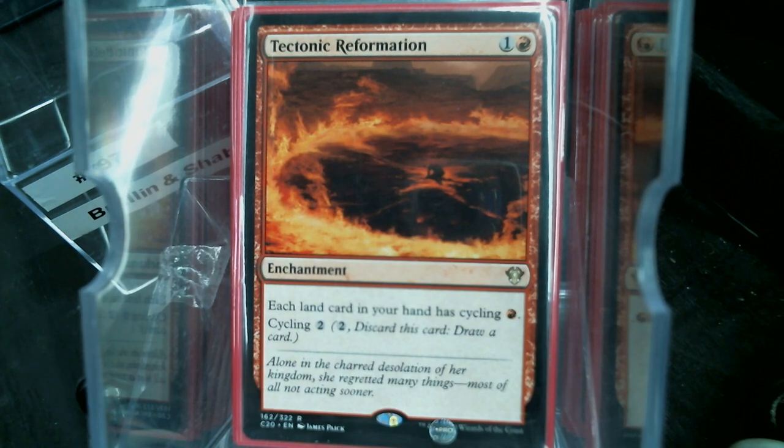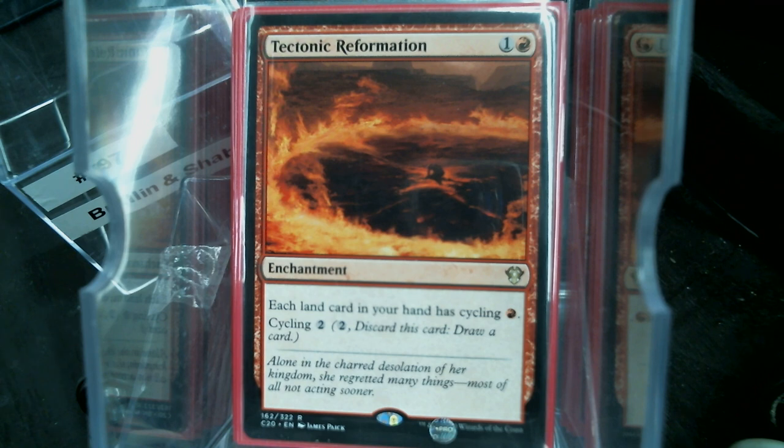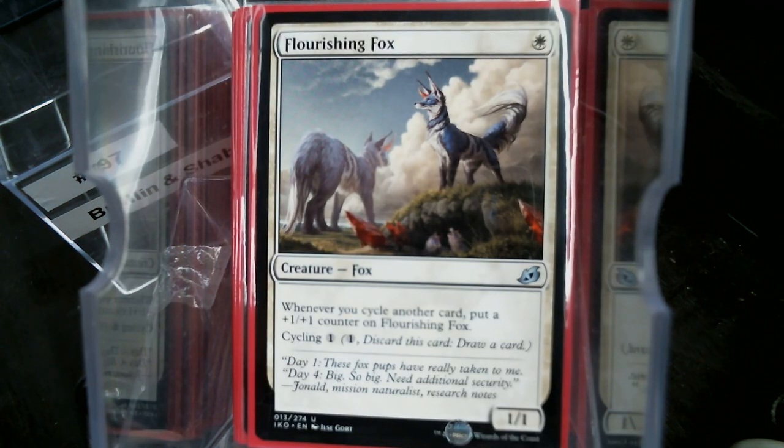Tectonic Reformation essentially makes a good chunk of your deck cycling — not all 37 lands, but whatever lands you have. I like that it cycles for red; it kind of skirts those infinite cycling things. Creature-wise, Flourishing Fox gives us something to do on turn one if we have nothing else.